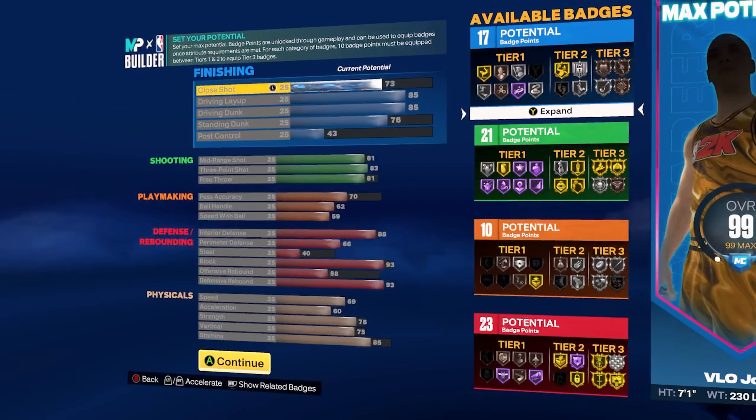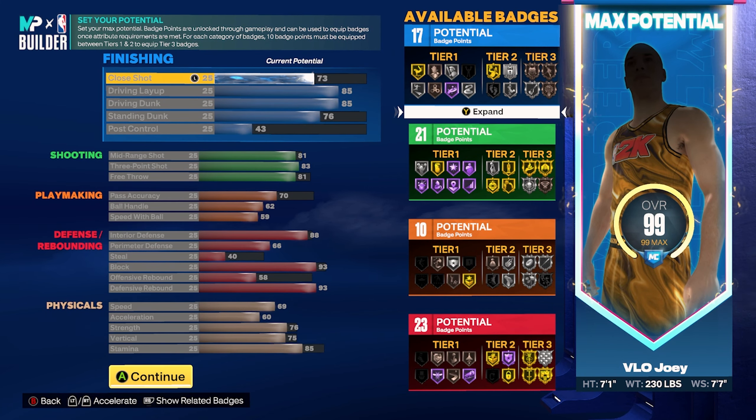You have to make this build in a very specific way to get the slashing takeover — you must max out your ball handle and speed with ball. Here's why it's worth it: with an 85 driving layup and 85 driving dunk, double slashing takeover increases those attributes at double the rate compared to normal. Your driving layup and driving dunk will both go up 15 when you activate a single stage of takeover. So when you activate a single stage, your driving layup and driving dunk will both be a 99 on a seven foot one build — absolutely insane contact dunks, and in pick-and-roll situations this build will be crazy.